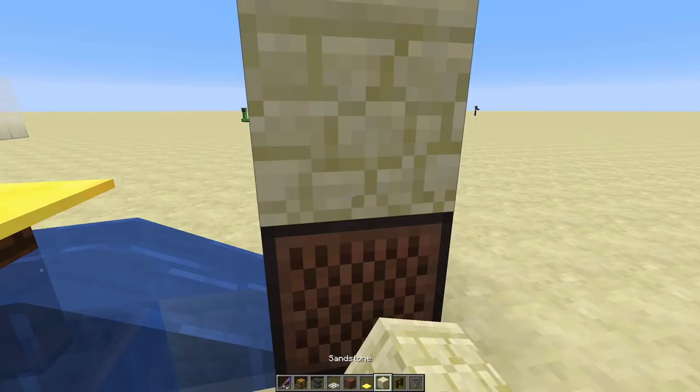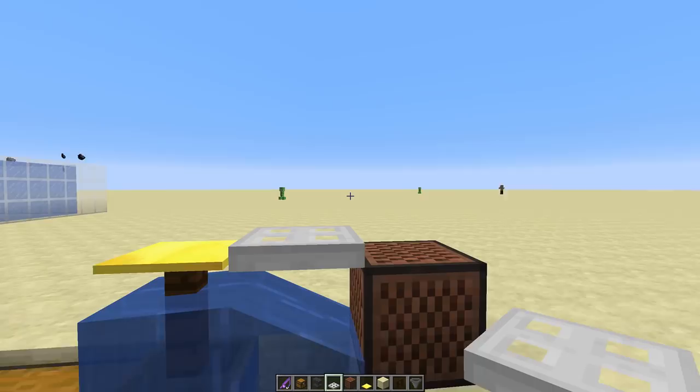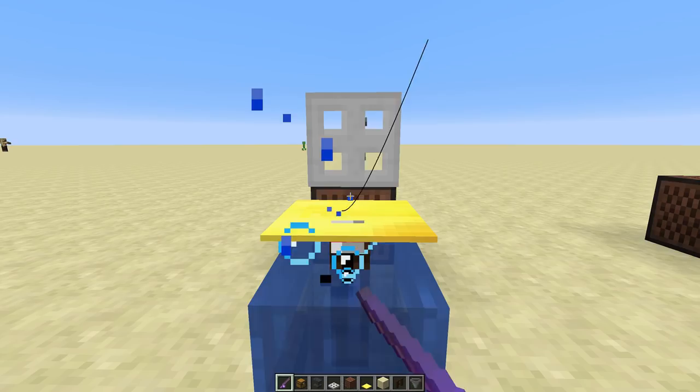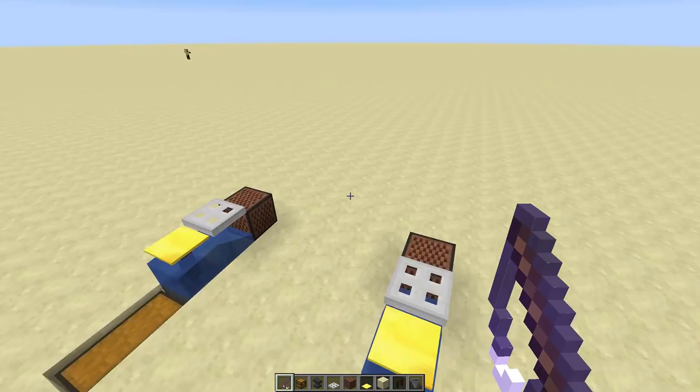That's actually it — literally about five items to build and it takes like a minute. This is the most powerful AFK fish farm in Minecraft right now. We just set that up, let's try it — boom, we already caught a fish. So yeah, this is by far the most simple, most reliable, and easiest to build fish farm. I don't think this can be beaten.